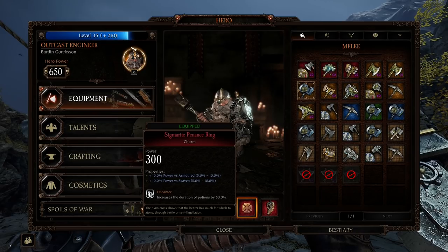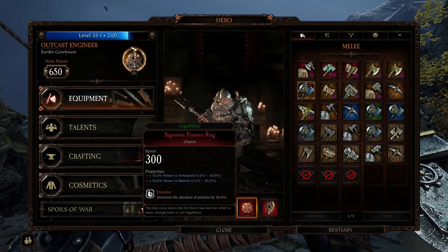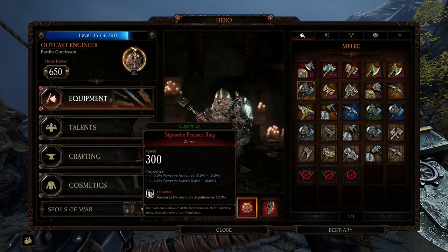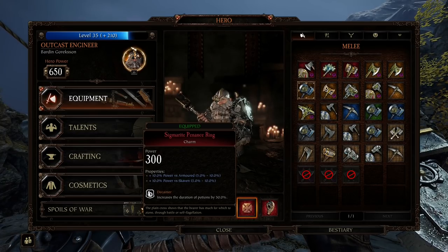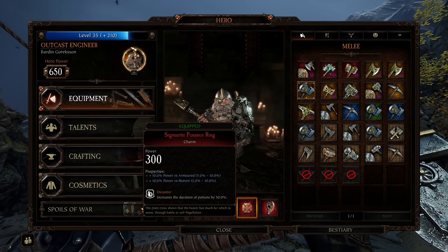The charm — I have power versus armor, power versus Skaven, and Decanter. You don't have to do this — you can do armor and Chaos, or armor and infantry. But I would definitely recommend Decanter. Decanter is really cool — if you get a purple potion, drink it and it'll fill that ability bar up so you can just keep firing and firing. Strength potions last longer and you'll do more damage.